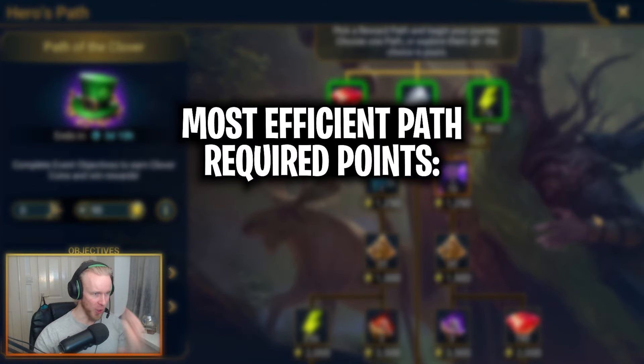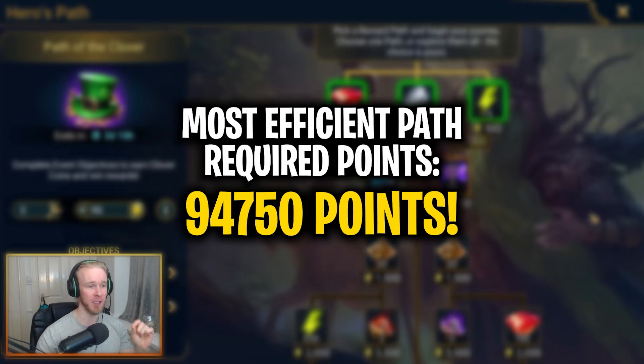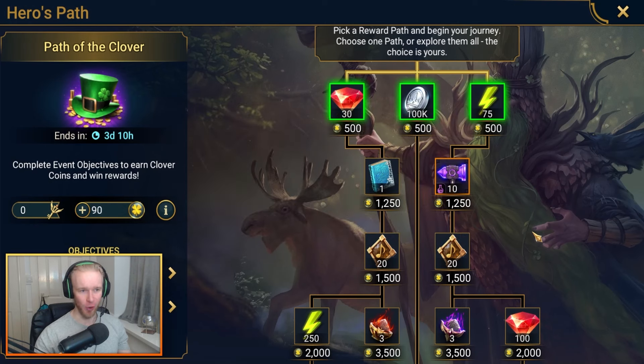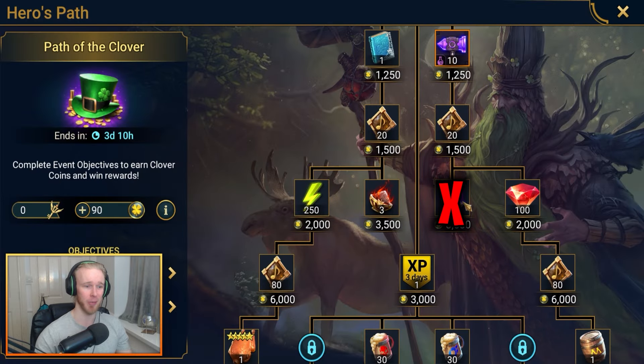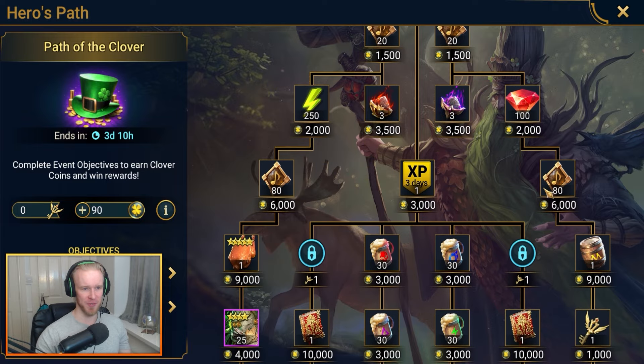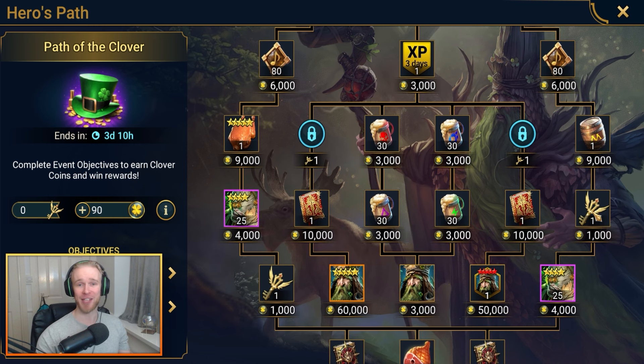The most efficient path to get your hands on Podrig will cost you 94,750 points in total. You want to start on the right side path — the rewards are generally a little better on the right side. Head all the way down, skip the chaos powder here (you can go back and pick it up once you've got Podrig). Head down past the gems, pick up the festival points, grab the experience barrel, and get the key — we'll need this to actually get Podrig.